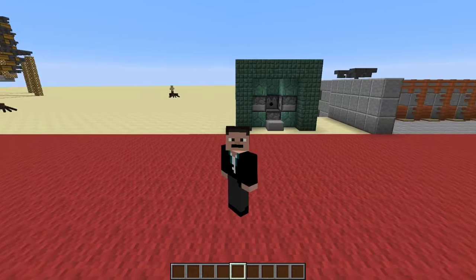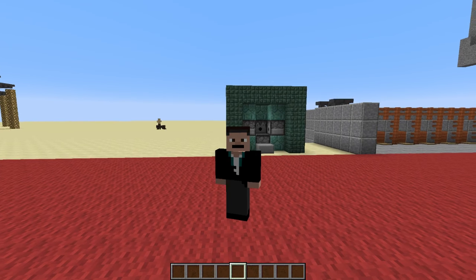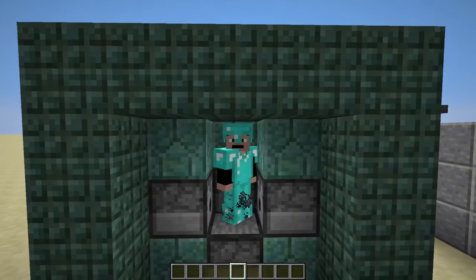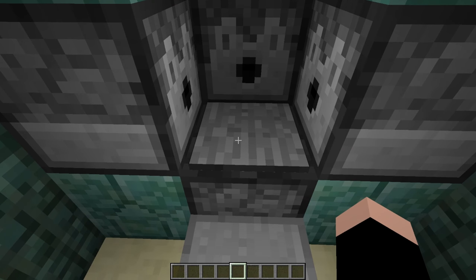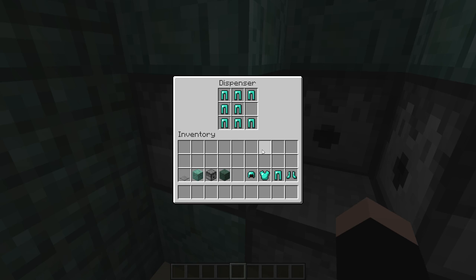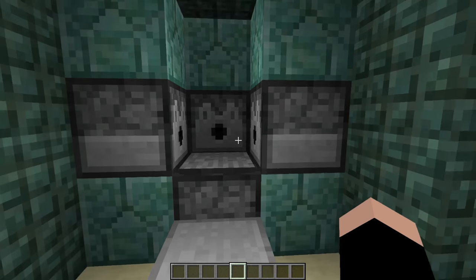Hey guys, I'm back for another video. Welcome to another Minecraft tutorial. In this one I'm going to be teaching you guys how to make this awesome armor station. As you just saw, this machine put a full set of diamond armor right on top of me just from stepping on the pressure plate. There's a mechanic with dispensers that allows you to do that — they will dispense the armor literally right onto your body.